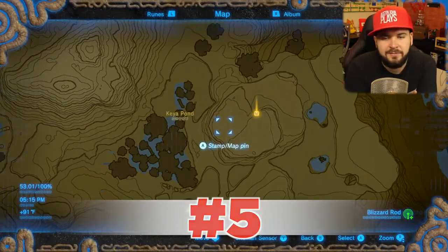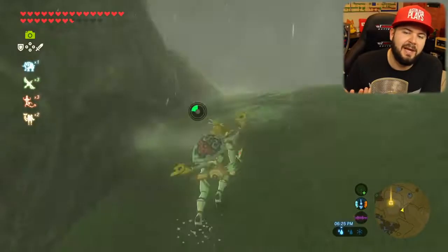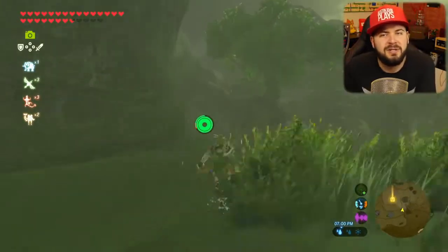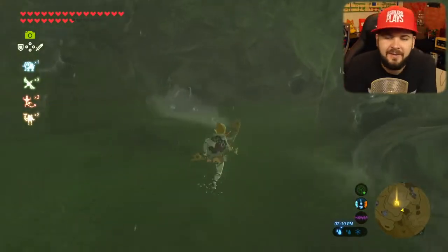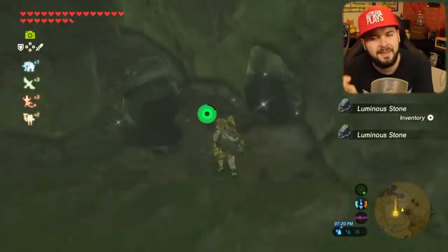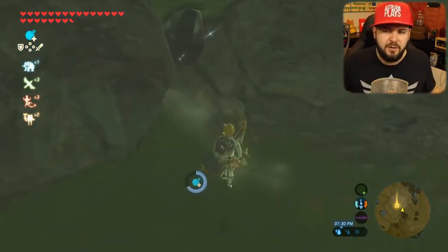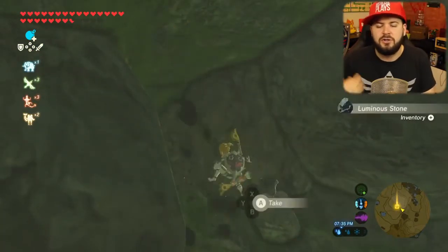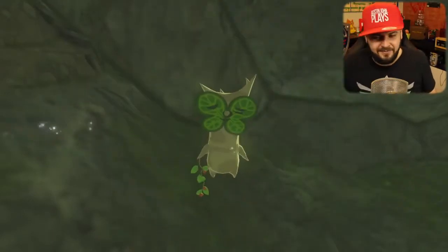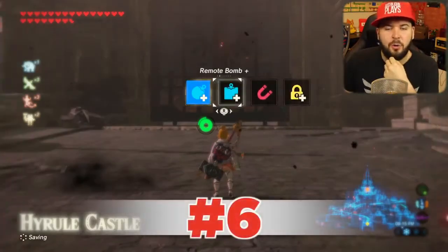Our next one brings us right next to Kea Pond, by the Tawajin Shrine. You'll find a giant plateau area and walking around it you'll find a whole bunch of luminoid stone deposits. When you start running away, you may totally miss a bombable wall — bomb it for more luminoid stone. Then you could totally miss the rock right here. Just trying to find the entrance to this cave sent me mad for a little bit.